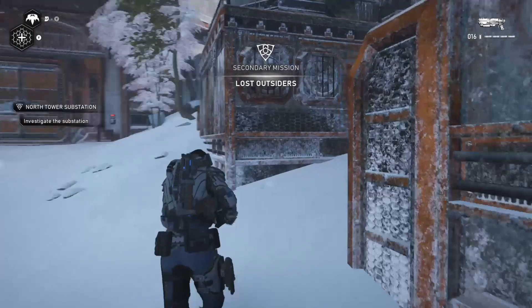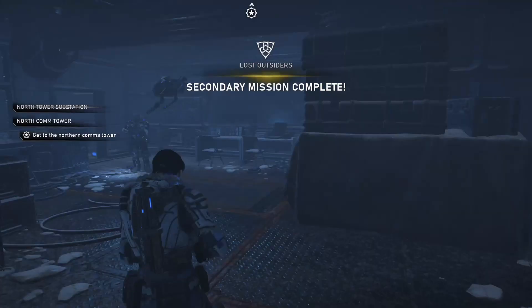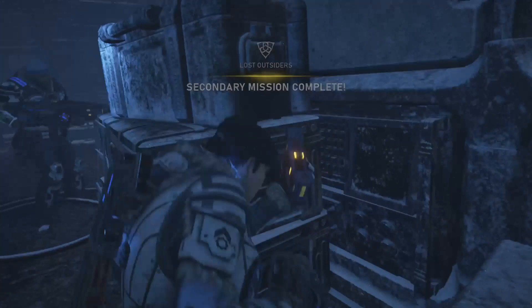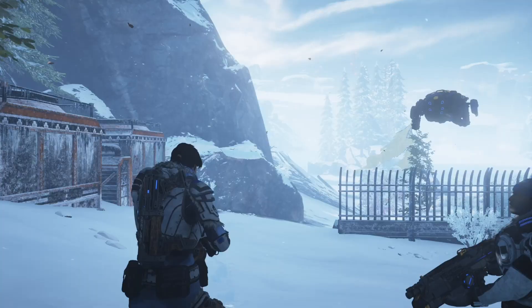Then proceeding up to the substation itself, you will find your next collectible on the keypad outside. Follow it up, proceed inside, where you will find a component tucked away on the left hand side of the wall, and a Jack ability inside the safe in the next room. After this, head back outside and hug the wall to the right until you find a wall box full of components on the side of the building.